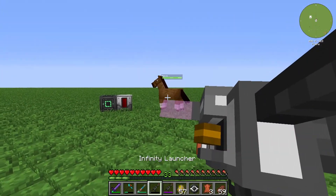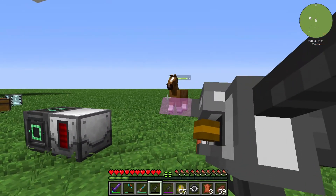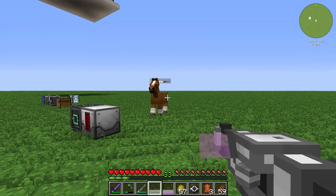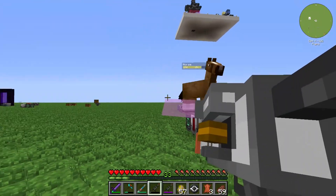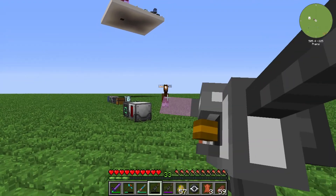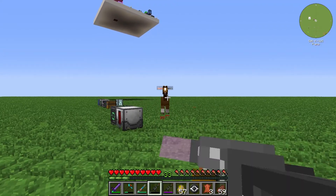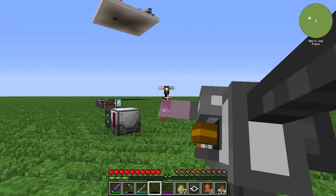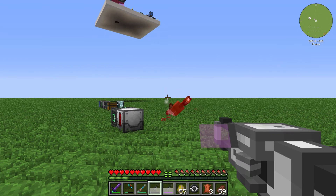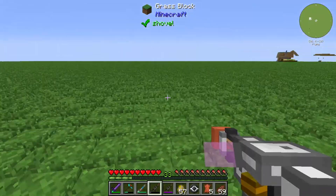We release a horse like that and we can deal some damage to the horse. We can see we don't deal that much damage, and that's not the main function of the Infinity Lounger.